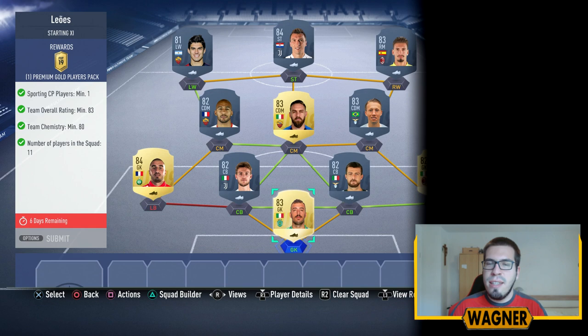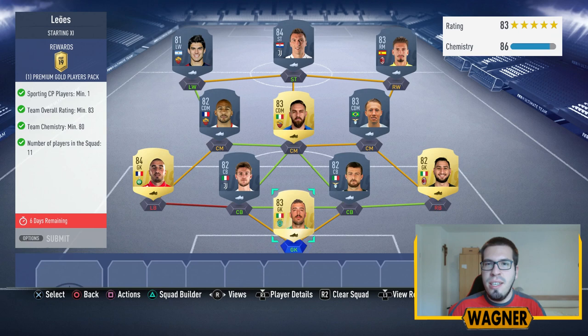How's it going guys, I hope you all had a great day and welcome to the Gelson Martins SPC. Now to get this Martins Wants to Watch card we have to complete two challenges. The first one is called Lioras — I hope I said that right. The squad I made for this first challenge will cost you around 22,000 coins.